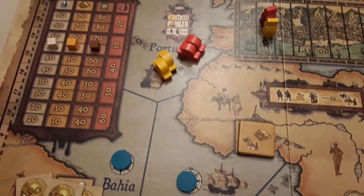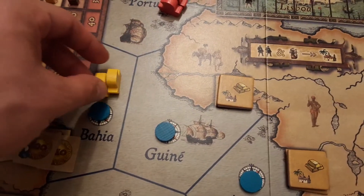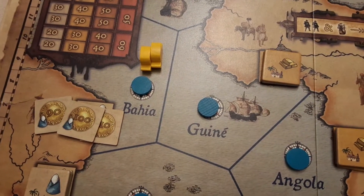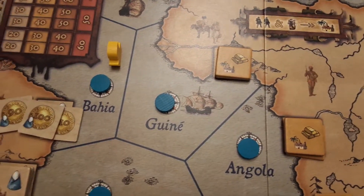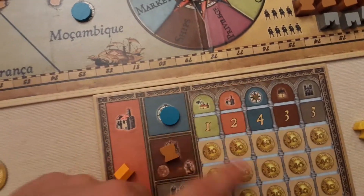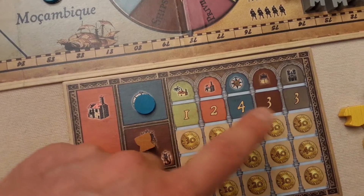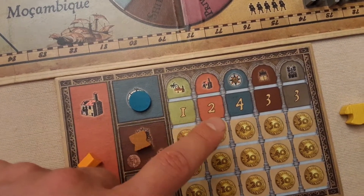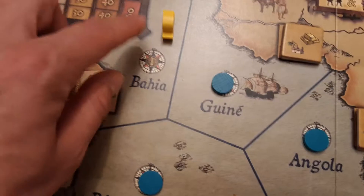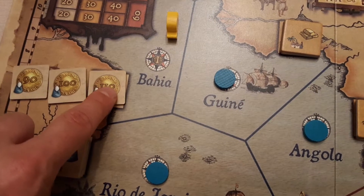Sailing is all about moving your ships out of Portugal and exploring. In phase one you get to move once — you can move a ship into a region and you have to explore: when you go into a new region you dispose of one ship back to your supply and take one of these blue tokens. Similar to Concordia, at the end of the game there are four victory points for each token you acquire. You then reveal these three colonies, take the lowest amount of money as a bonus, and that is sailing.